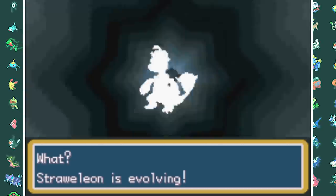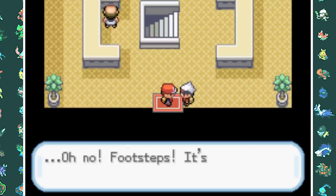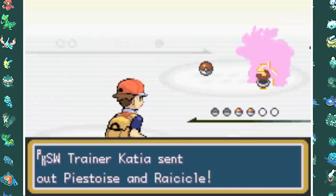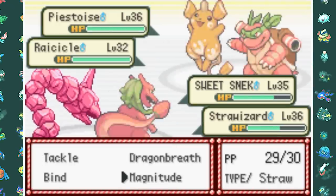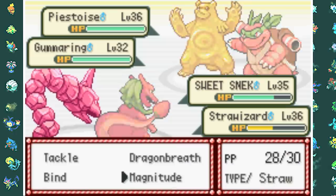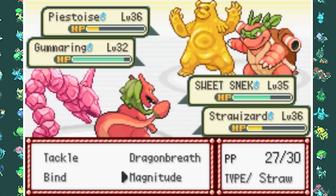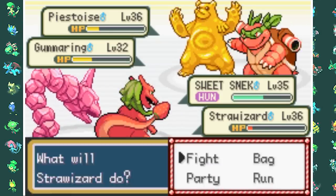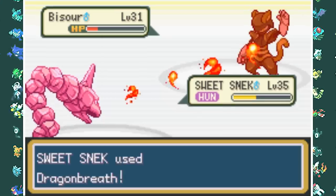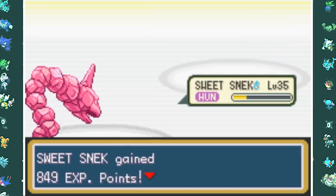Where Mark goes, Katja follows — I think that's called stalking. She now has a Piestois and a Ricicle. I try Banana Slip but she uses Protect; luckily Schneck's Magnitude takes down the Ricicle in a single hit. A Magnitude 10 then nearly takes out my own Strawizard. Fruit Punch connects and takes out Piestois. Then another Magnitude 10 with Sweet Schneck takes out my own Charizard AND the Ursa Ring, leaving Bissaur with a bit of HP — which the final Magnitude finishes off.